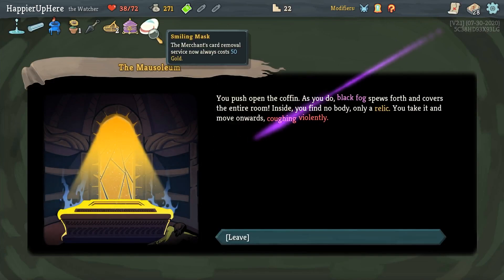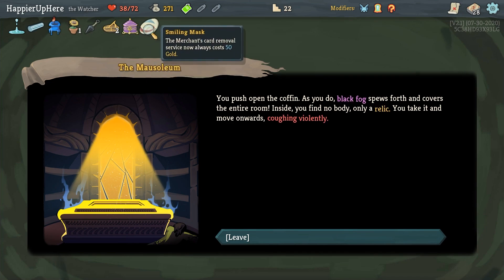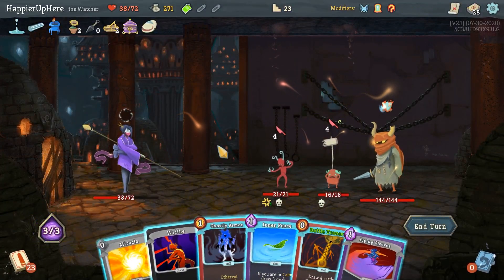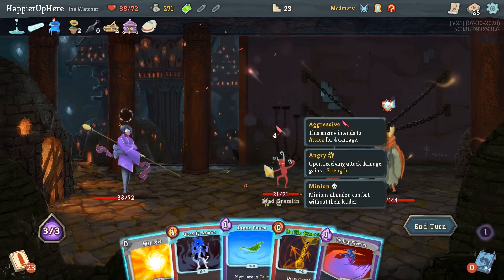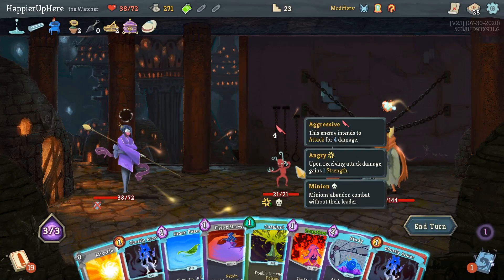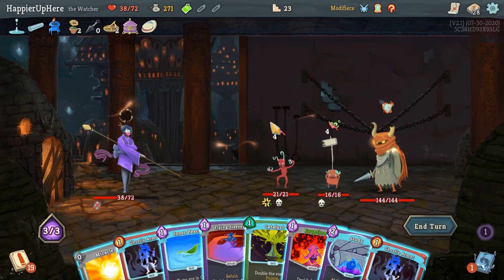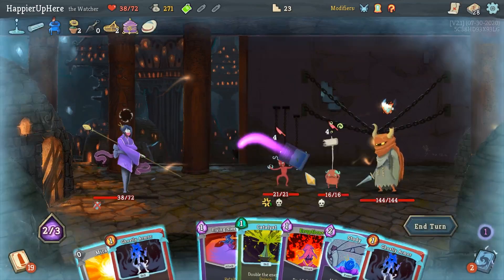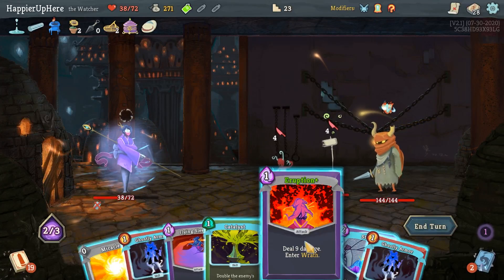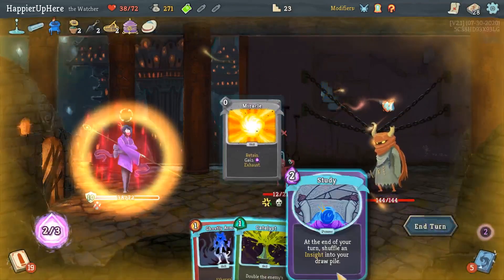Let's risk it - I got one curse which I can remove with Blue Candle and that doesn't deal damage thanks to Tungsten Rod. Might as well remove it - let's do Battle Trance. Do I want to do Eruption? I have Inner Peace. Let's risk it - Inner Peace first, then Eruption - this is 16 damage to kill this guy. Probably not a bad idea. Eruption, Flying Sleeves. Ghostly Armor and a Study. I just need to make sure the Gremlin Leader doesn't attack.